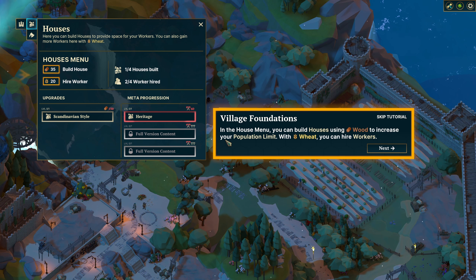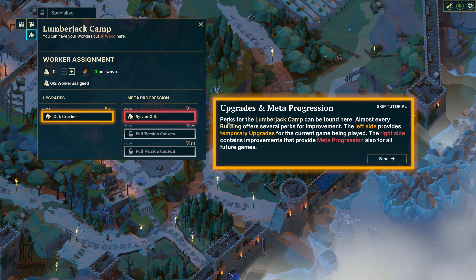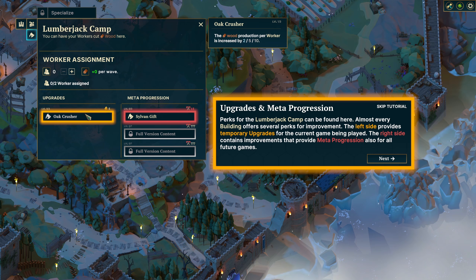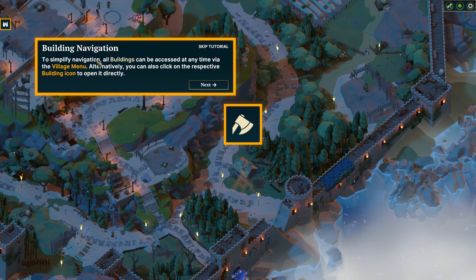Click on the house to proceed. In the house menu, you can build houses using wood to increase your population limit. With wheat, you can hire workers. This is the Lumberjack Camp - your first resource building. Your workers can cut wood here. Perks for the Lumberjack Camp can be found here - almost every building offers several perks for improvements. The left side provides temporary upgrades, and the right looks like meta-progression. I'm not sure what that icon is. Simply to simplify navigation, all buildings can be accessed at any time via the village menu.